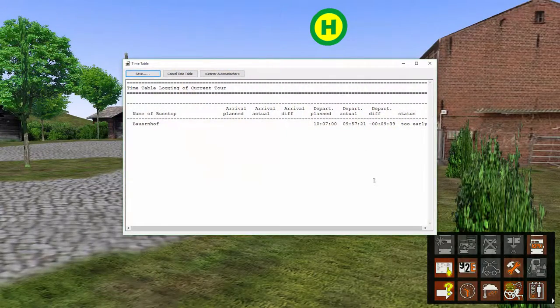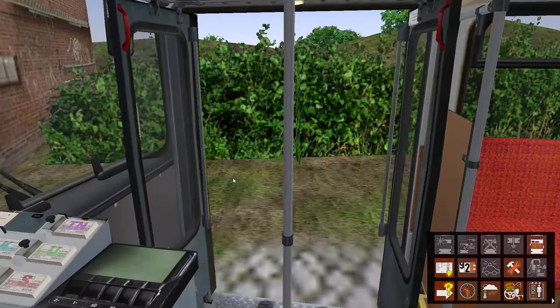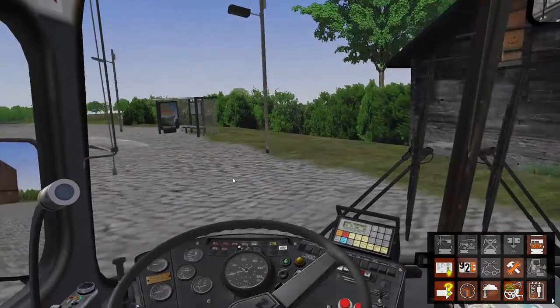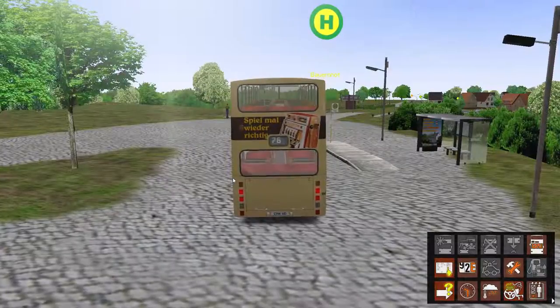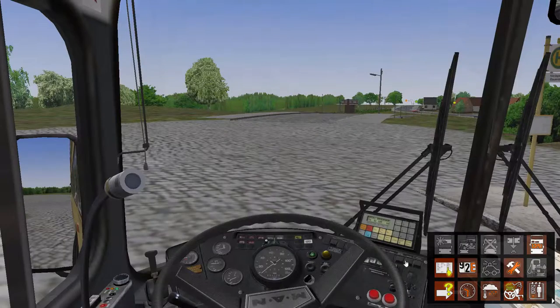Down here if you click timetable analytics, it says we're too early, but that's from when we accelerated time so it doesn't matter. That will update the second that we go into that other bus stop. The time is 11 seconds past, which means we can depart because we don't need to be here if there are no passengers getting on. There's no passengers here just now. We'll stop anyway so the timetable doesn't freak out asking why we didn't stop here. Let's open the door straight away and make sure we're on time. I don't think it even counted that we stopped there because we were so far away.